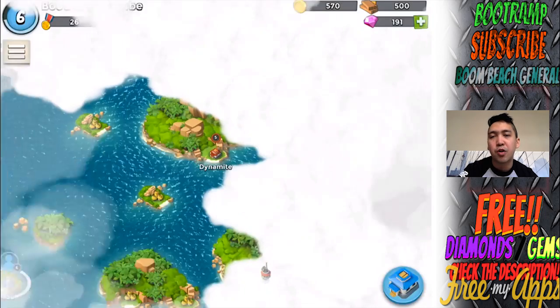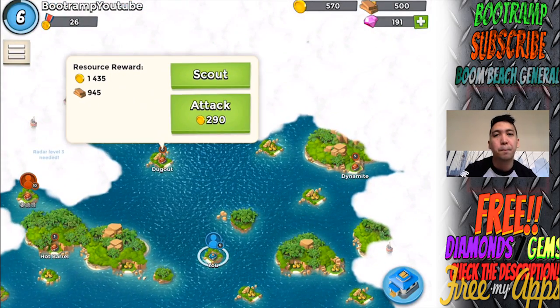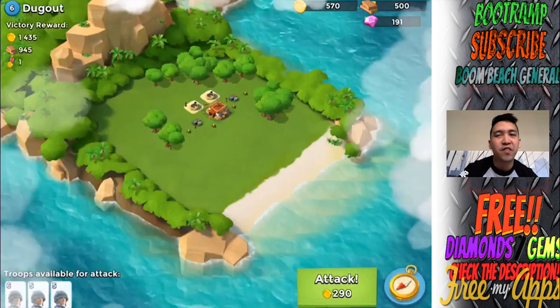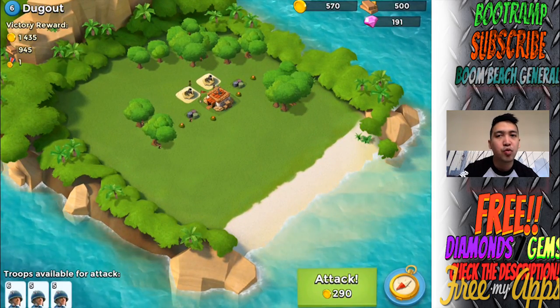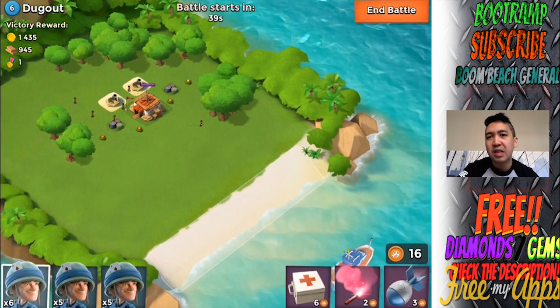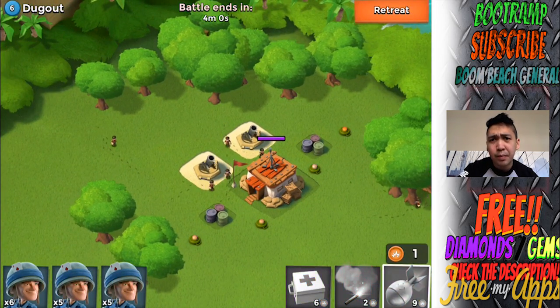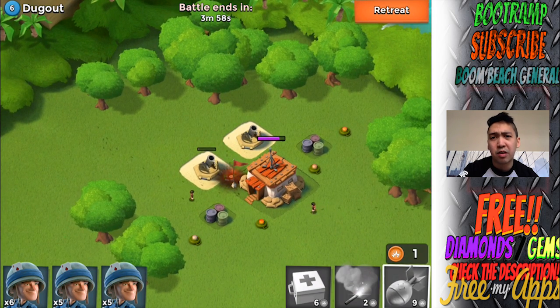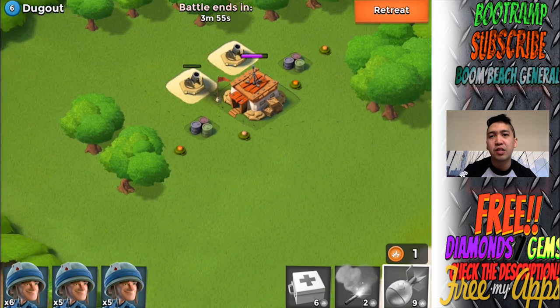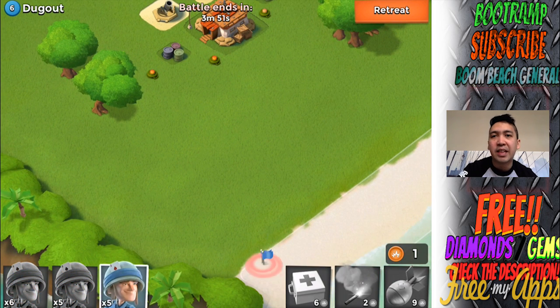Three artillery shells could not take down the rocket launcher — that means it's gonna be really hard for my riflemen because the rocket launcher would basically kill them very fast if I don't find any smart ideas to attack it. I think I'm gonna be attacking the dugout first, and I'm gonna be taking out the left mortar at the start, tossing three artillery shells. If my artillery shells were upgraded I would definitely take down that mortar.